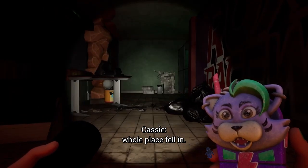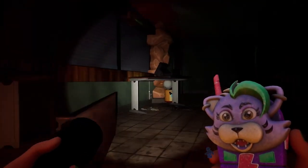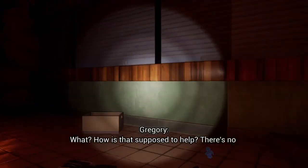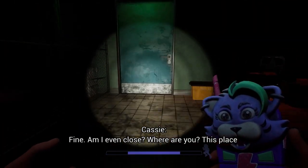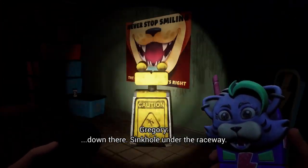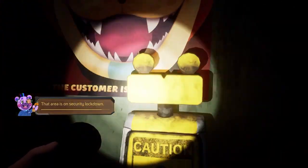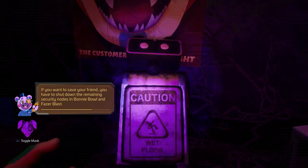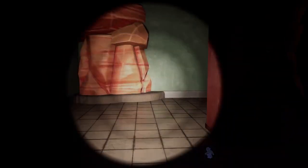What happened here? It looks like the whole place fell in — something tunneled out and broke everything. Now I'm stuck here. I really think I need to go get help or call the police. There's no time. Am I even close? Where are you? This place is huge. Down there — signal under the raceway, under the raceway. Helpy! How do I get down there? The area's on security lockdown. If you want to save your friend, you have to shut down the remaining security nodes in Bonnie Bowl and Fazzar Blast.